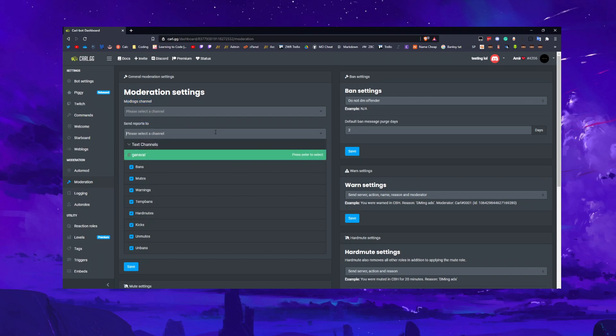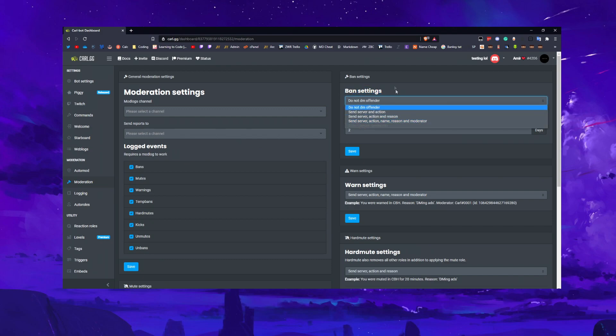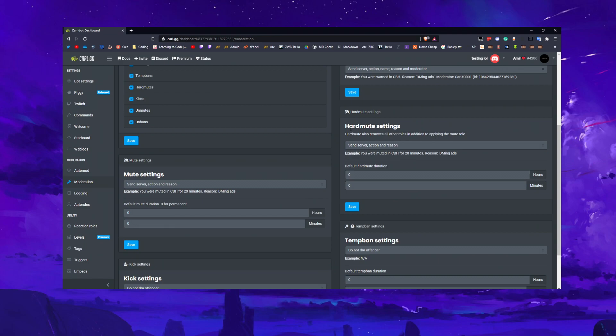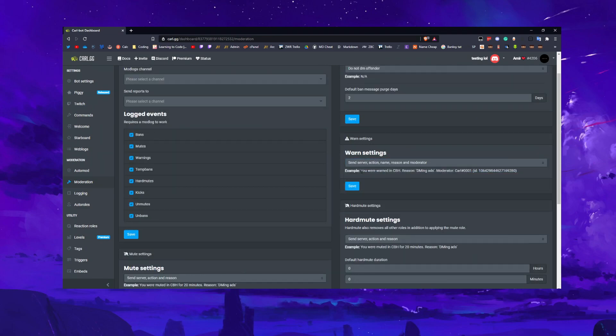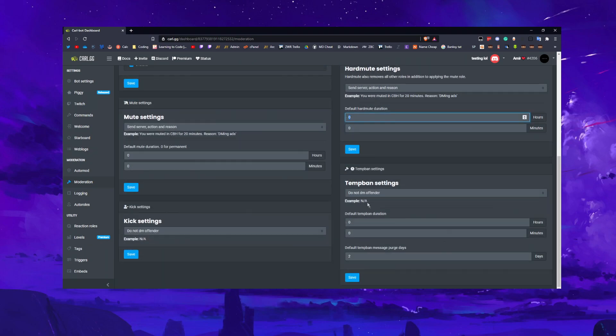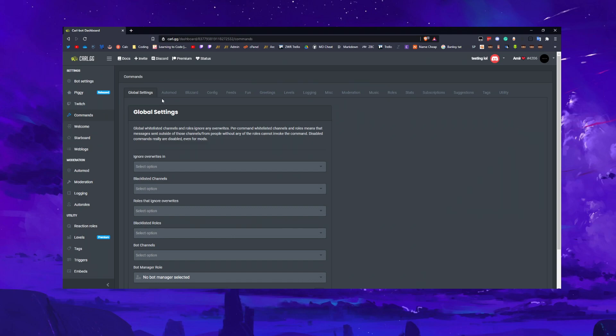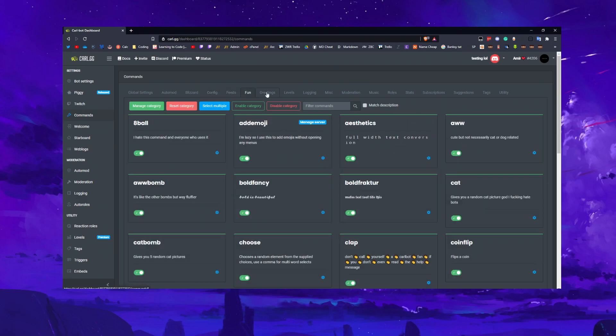In moderation, you've got the log channel and reports again. Ban settings let you choose whether to send a DM to the banned user with details — who did it — or not. You can also set how many days of messages get purged when someone is banned. For mute and temp ban you can customize what happens and for how long. I think it's pretty self-explanatory and you can disable and enable these as you wish.